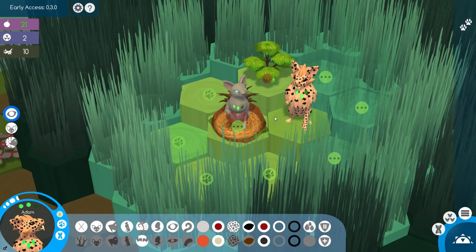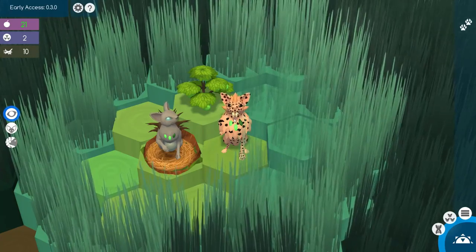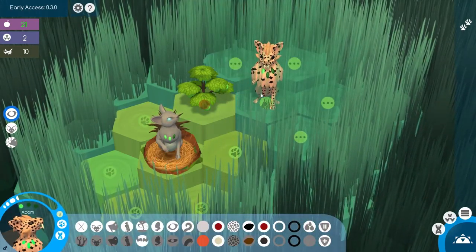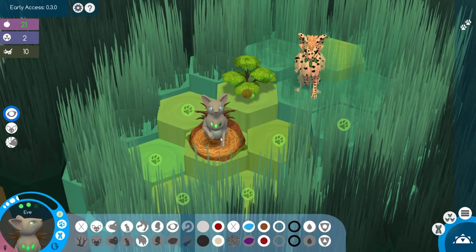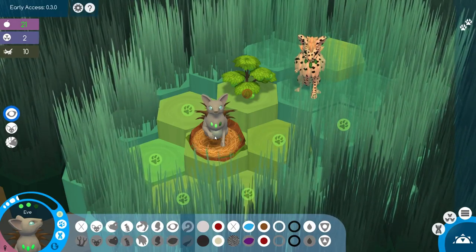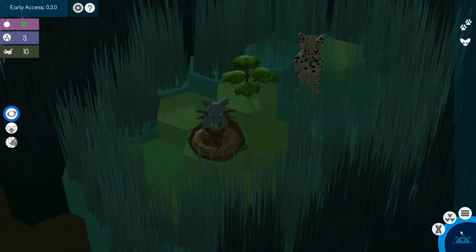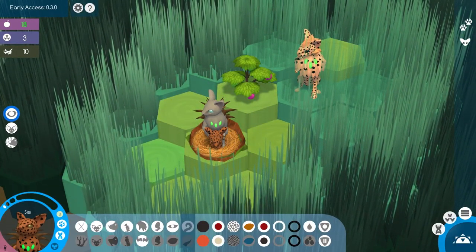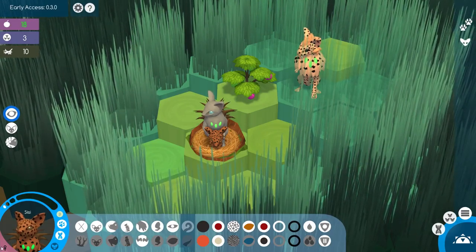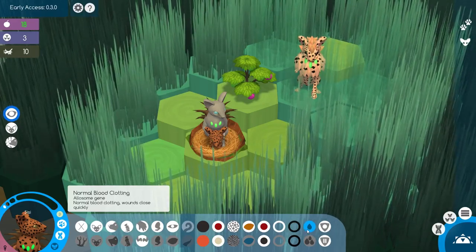We're going to have those two mate so we can get some offspring rolling, and then I'm going to have Adam come up here and explore a little, see what's what. I'm just going to skip ahead to the next day, because I want Eve in this nest — if she's in this nest overnight, she will have a baby! And look at the cute little baby. Its name is Sissy. It's a girl.